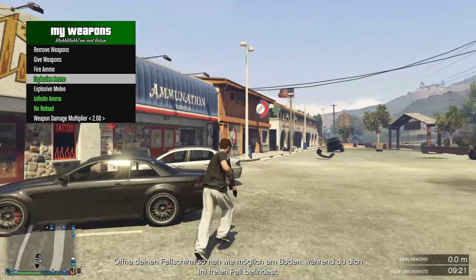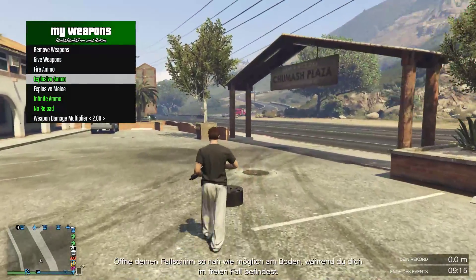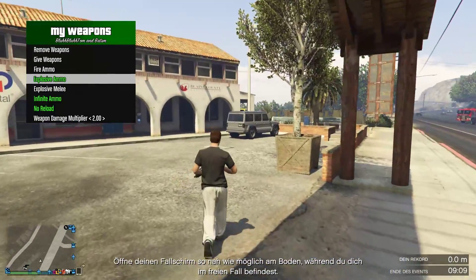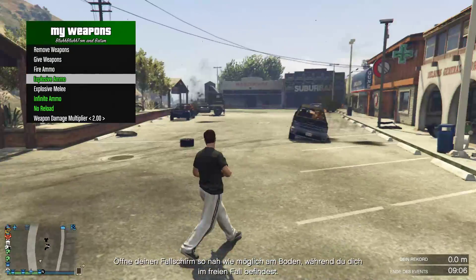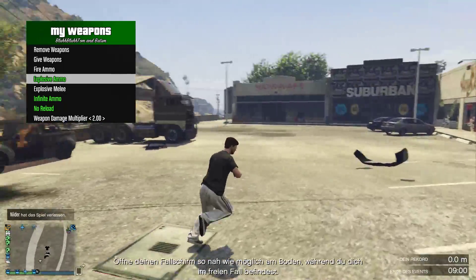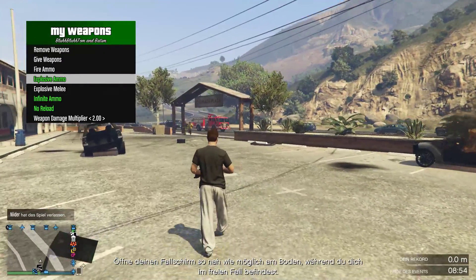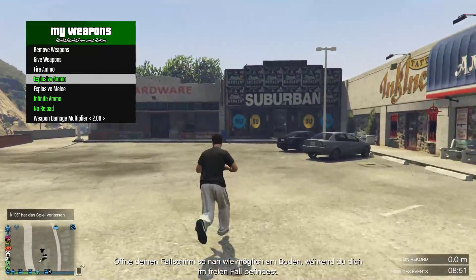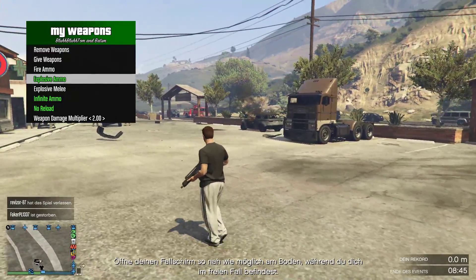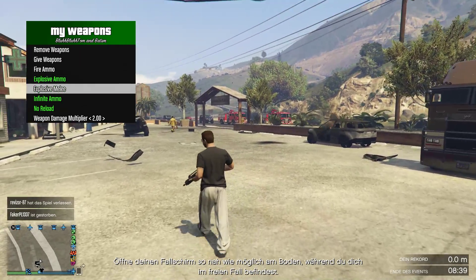I can't believe this is possible in online. Last year we were using menus like Jordan's, and you'd think Rockstar would have learned their lesson and introduced a new anti-cheat system — but that's not the case. You can absolutely go nuts in online right now. If you want to spawn money bags, definitely try this out, because I don't know how long it's going to work.